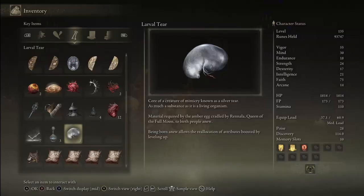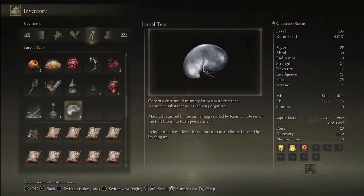Hello there friends and welcome. This is a guide on how to find every single one of the larval tears in Elden Ring, all 18 of them. Remember, they are unique per run, so to get more you have to start another run through New Game Plus.